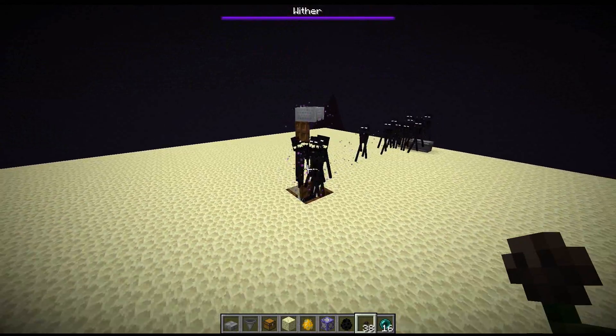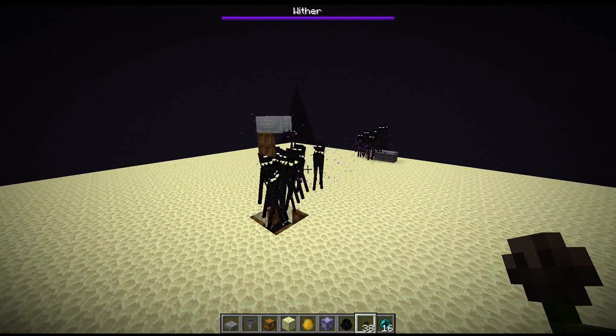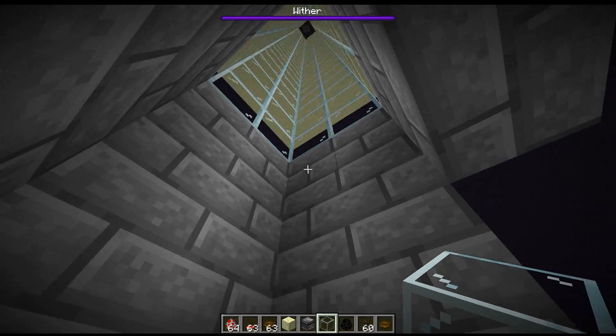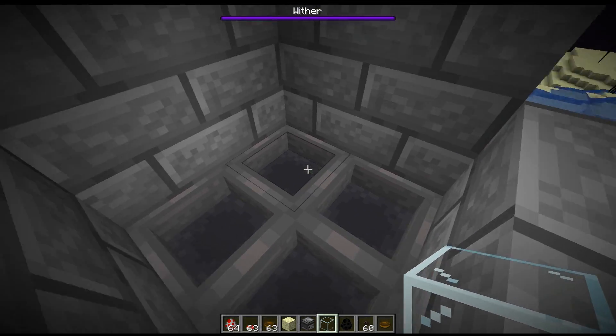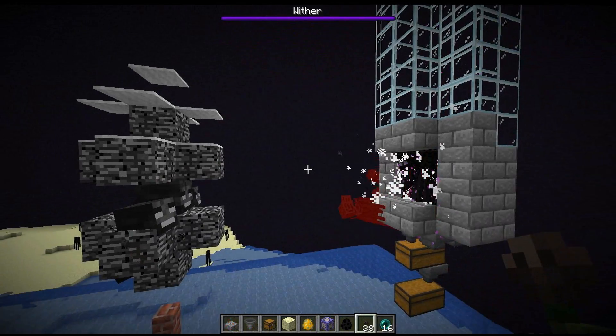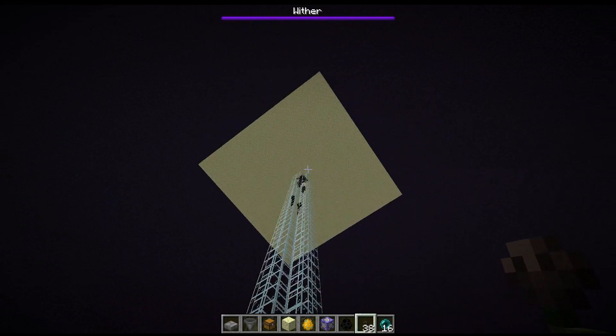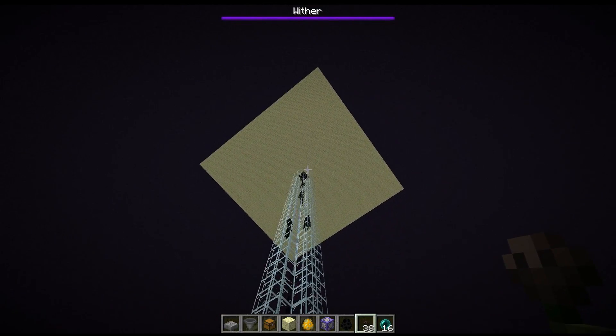Currently there is a major bug with the 1.14 snapshot where mobs are unable to spawn as they normally would. The endermen fall down here just under 42 blocks, so they have low health and won't immediately die when they hit the ground. I tried to design this farm to be a somewhat simple startup, so it is not too difficult to build a platform like that, get an endermite, and put it in there.